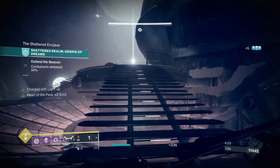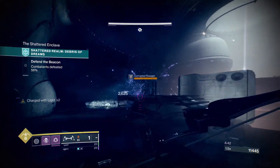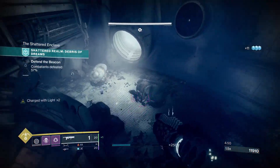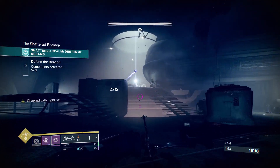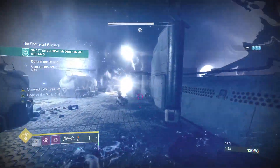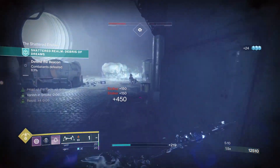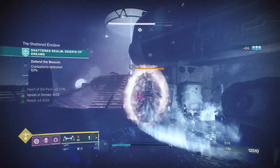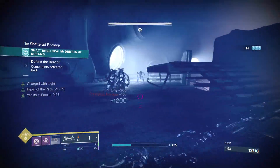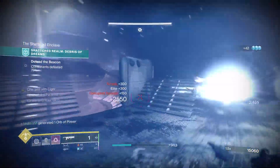More waves of ads will spawn, including corrupted guys that push towards you and use Stasis to freeze you. You can use your super or spam Witherhoard, leading enemies into it to take them down. If you're at low red health, quickly turn invisible to regain your health, then proceed to take down the ads. Be aware of Screebs — around three of them can destroy you if you're not careful.